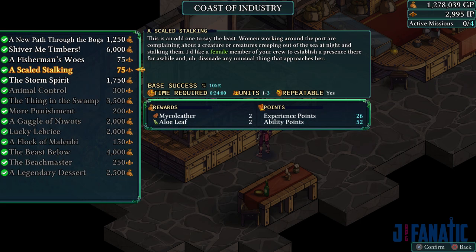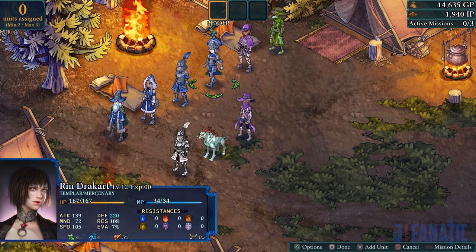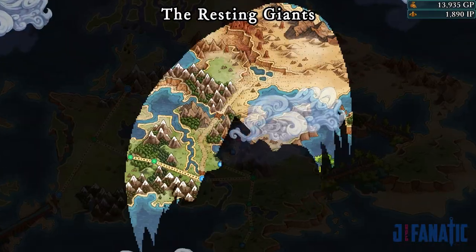I didn't find the descriptions too interesting since they didn't relate to anything I cared about. I eventually just stopped reading them altogether and just looked at the highlighted words to get clues on the best units to send. Missions were very low effort activities with good returns, so there is a lot of motivation to do as many as possible. They worked really well with the gameplay loop that's already in place, giving purpose to units that would otherwise be unused as I progressed through the story content or grind levels.